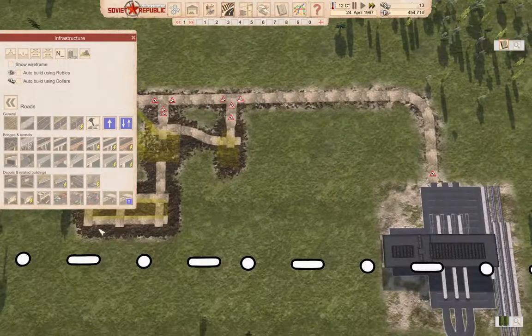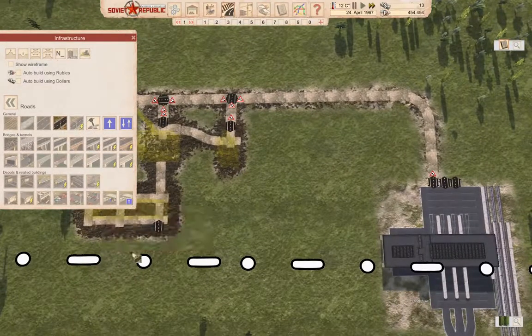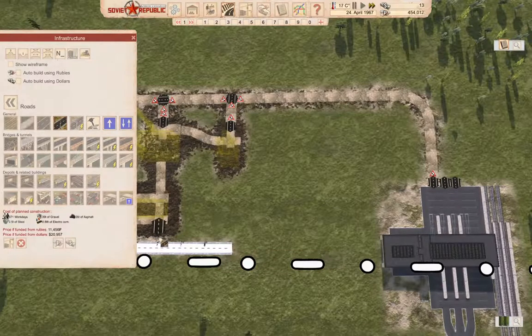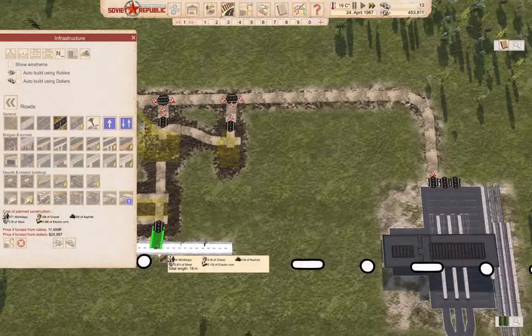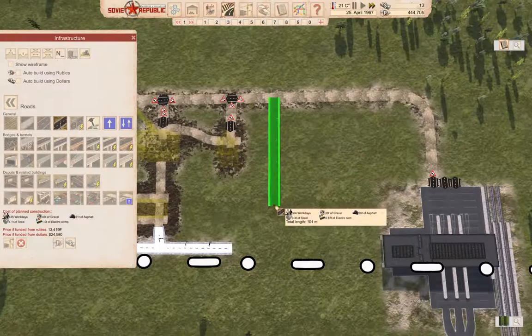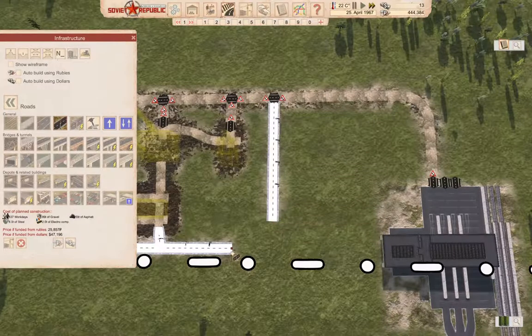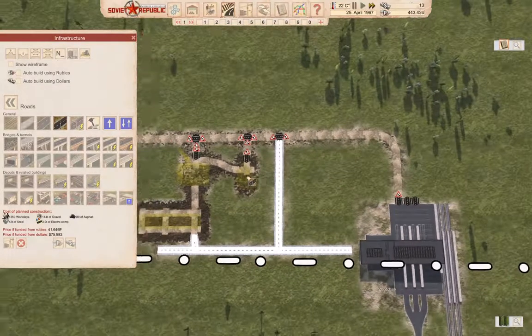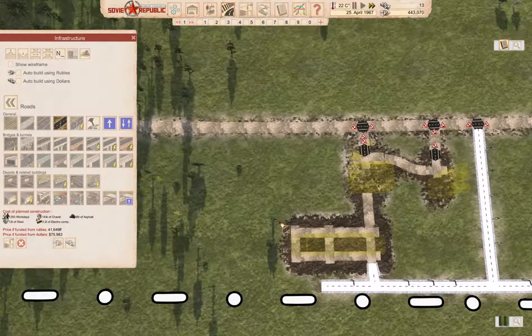We can put a road there and bring a road down like this. So we've got that, which should allow us to do a fair bit.